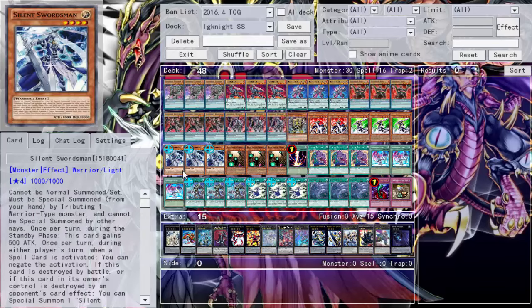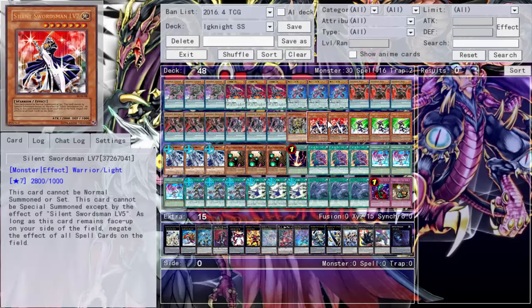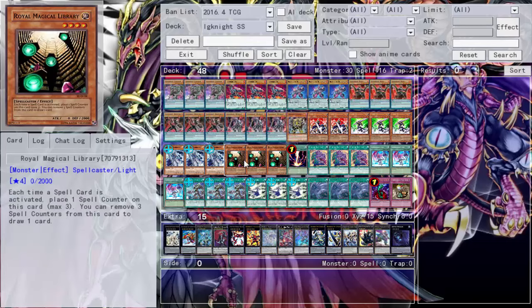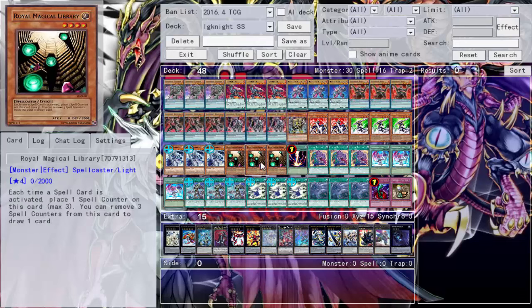We run triple base Silent Swordsman — the regular Light-attributed monster. Special summon it, it gains 500 attack every standby phase and negates spell cards during either player's turn. Very powerful. When it's destroyed by a card effect, I summon a Silent Swordsman from my deck or hand ignoring summoning conditions, so I could bring out Level 7 that way too. Royal Magical Library is in here — especially since we're going over the 40 card count, we might as well throw in cards that help, so you stack counters and draw.